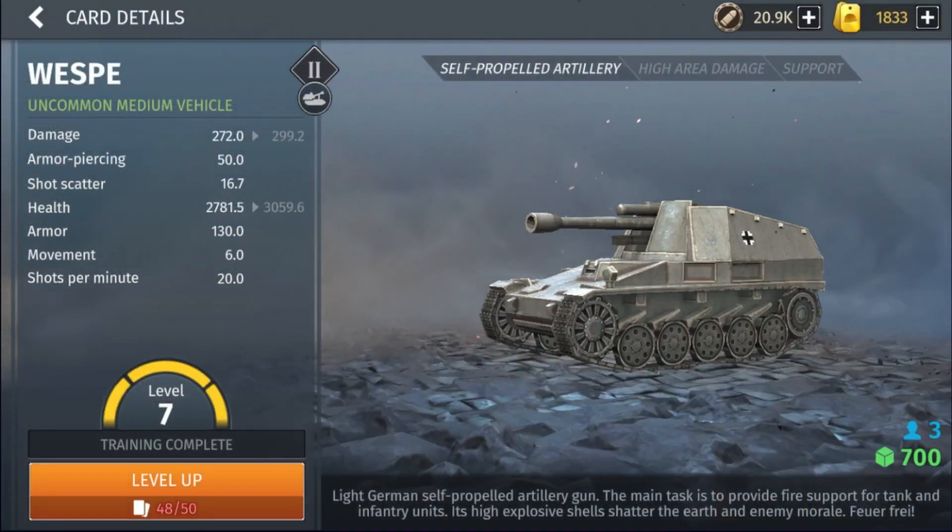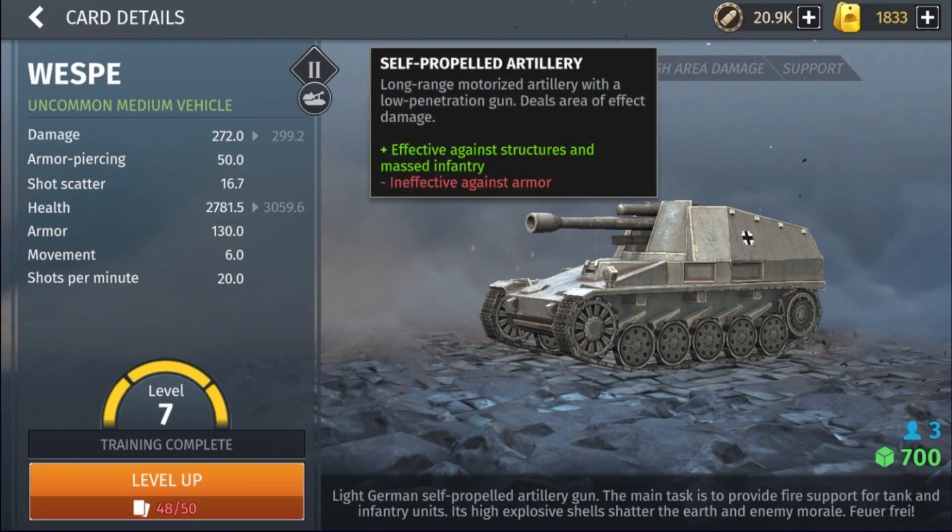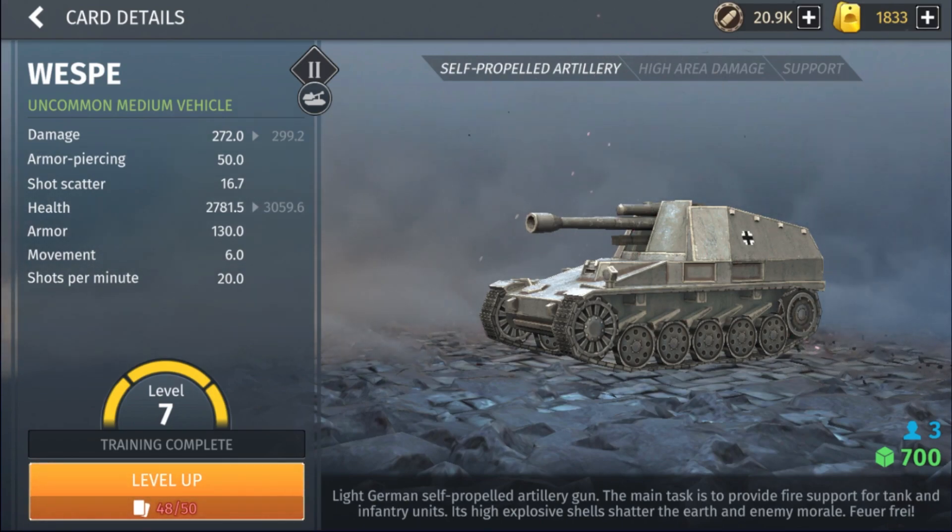The Wesp is overpowered — I don't know how else to put it. It's a self-propelled artillery that is very accurate. It did get a nerf to armor piercing — now at 50 it can only kill light vehicles — but this thing is anti-infantry, and it's the best anti-infantry unit in the entire game. It fires 20 shots per minute, which is incredibly fast, has really long range, and has massive damage. The 272 damage stat looks low but it has massive AOE, hitting every man in a squad.